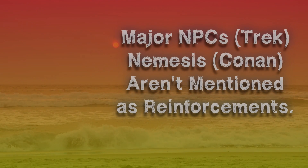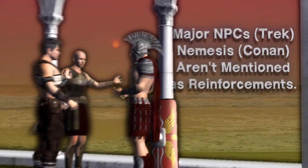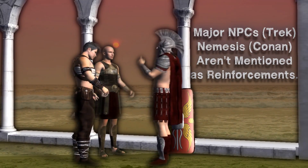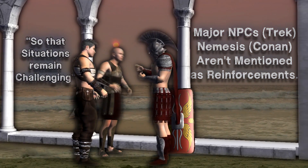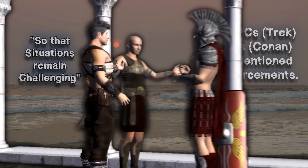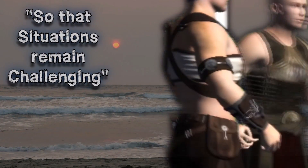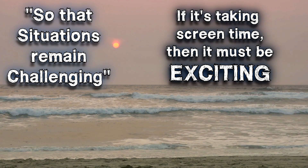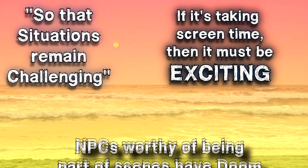Because 2d20 System wants to let the Game Master remain flexible with introducing new NPCs, it doesn't have individual tracking of things like fortune points or ammunition for NPCs — instead, equivalent effects are purchased with Doom. Major NPCs, or nemesis-level opponents in Conan, don't actually get summoned into scenes; they have to logically be part of a scene already. Another key takeaway is that phrase 'so that situations remain challenging' — that's a byword for 2d20's genre sauce. The heroes are the center of the story, and it's going to be exciting as a given.